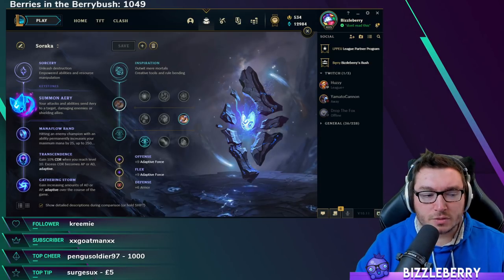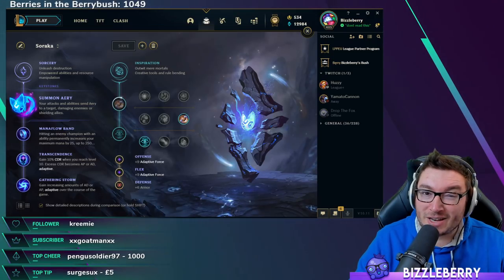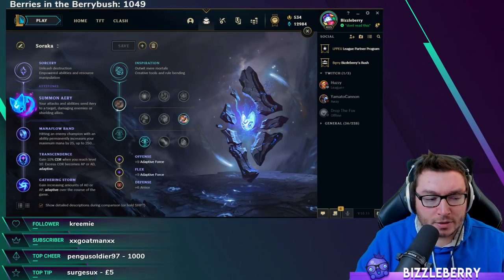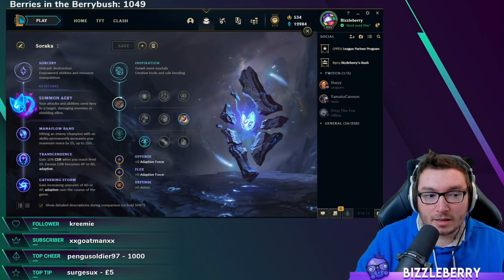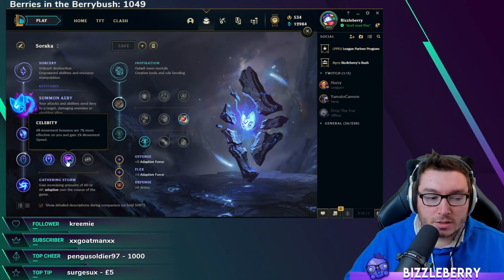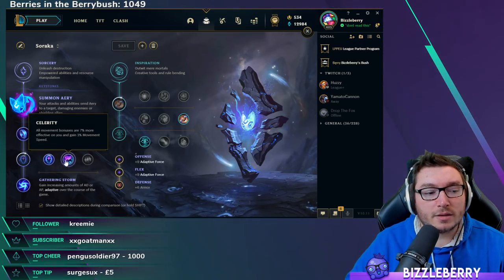Let's jump straight into the runes. This is the most core build on Soraka on patch 10.11. Summon Aery and Manaflow Band are the two you would never change. Transcendence and Gathering Storm are what you'll be taking most likely no matter what. Celerity is also really nice as it interacts with her passive and her Q, giving extra movement speed.